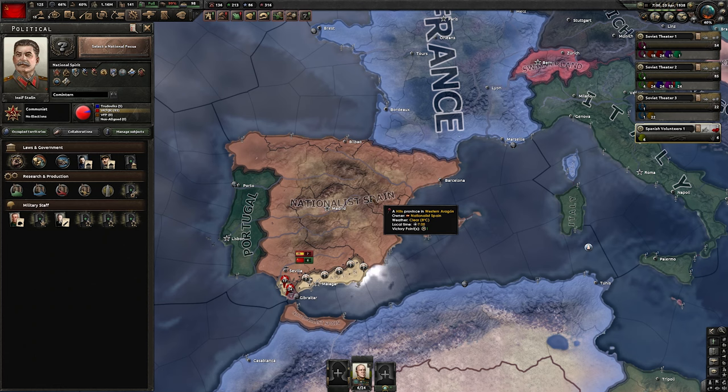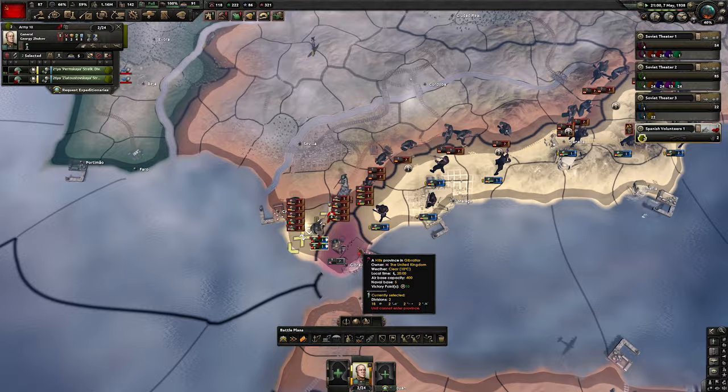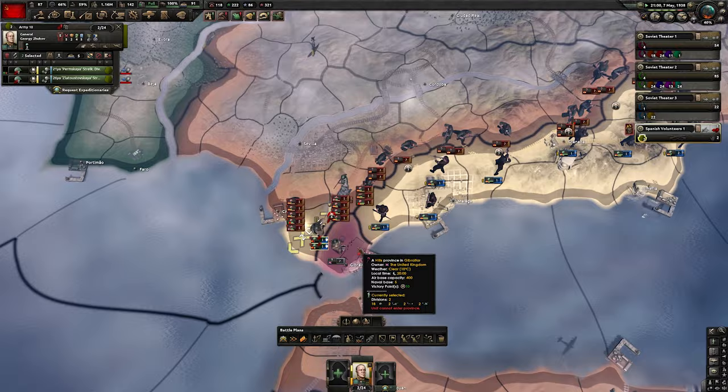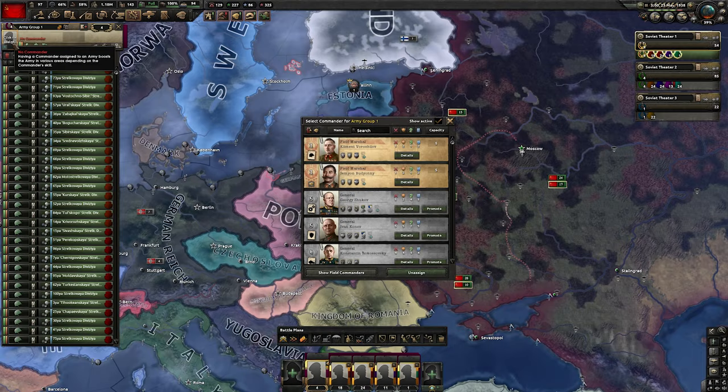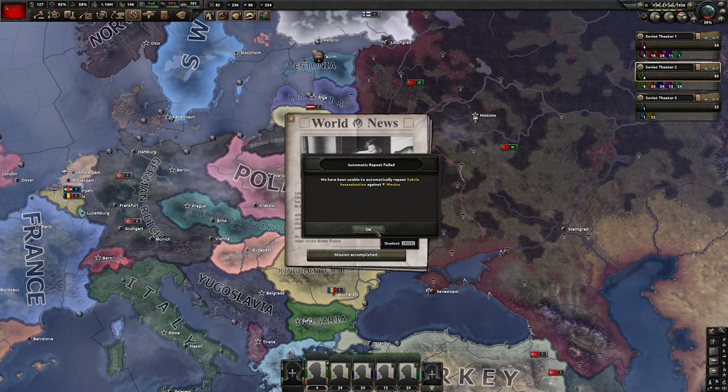We are done with the paranoia events, so we don't need to save political power anymore, which means we can specialize in civilian industry. The divisions in Spain took some losses — recruit another five divisions and promote the general who was in Spain for his results. After the relevant focus, pick the new decision for a high yield. We got the assassination of Trotsky completed and can start making a collaboration government in Germany.